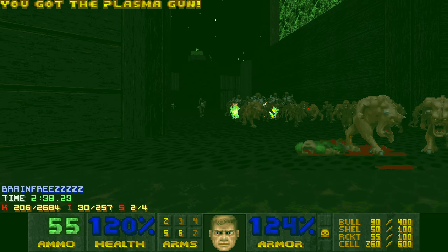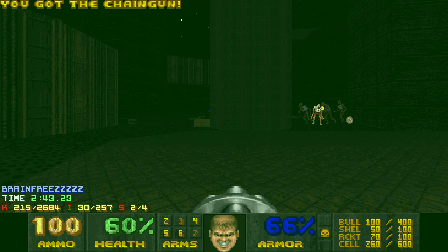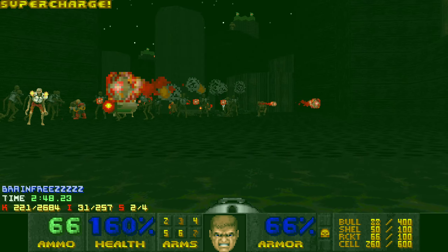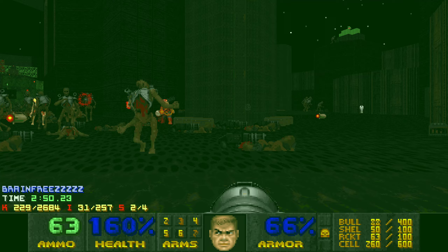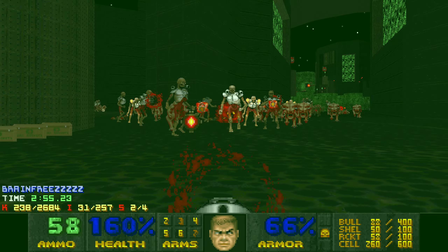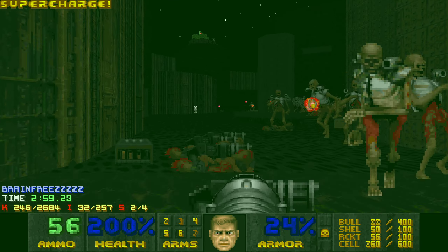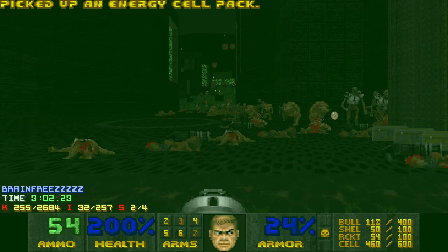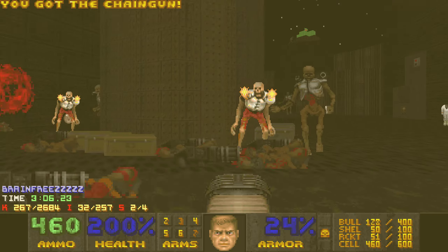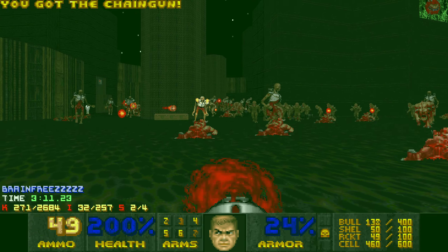I do the blue skull key fight first because I find it the easiest compared to the red skull key fight, which is very hard and easy to mess up. Once you press the switch, two archviles spawn. I try to kill the one on the left first - I did get the kill but took a lot of damage. There's also a plasma rifle down here, and three masterminds in the outside area which makes it really hard to camp.